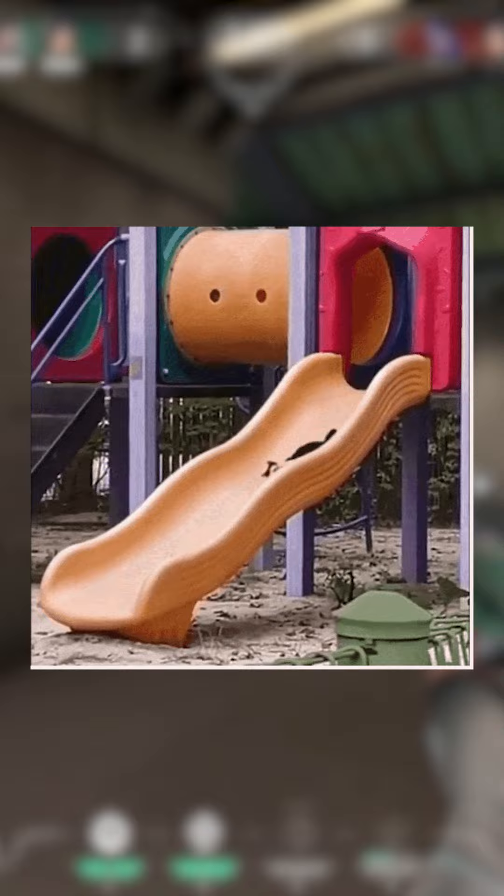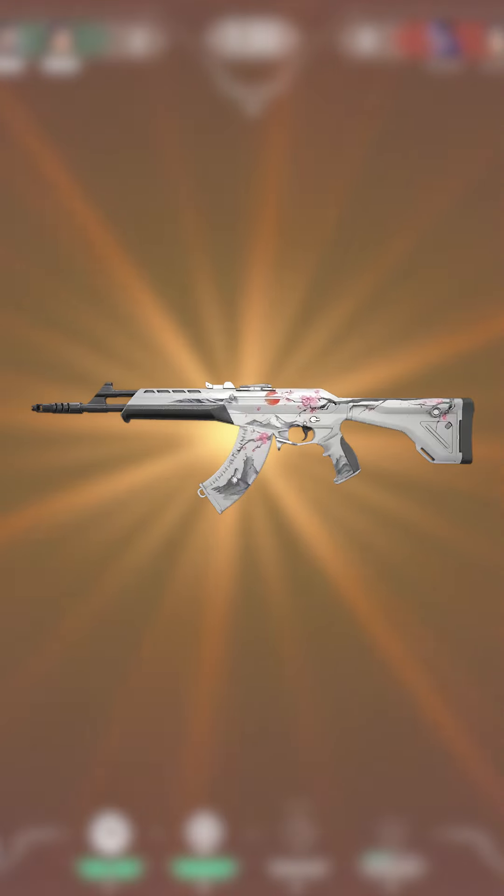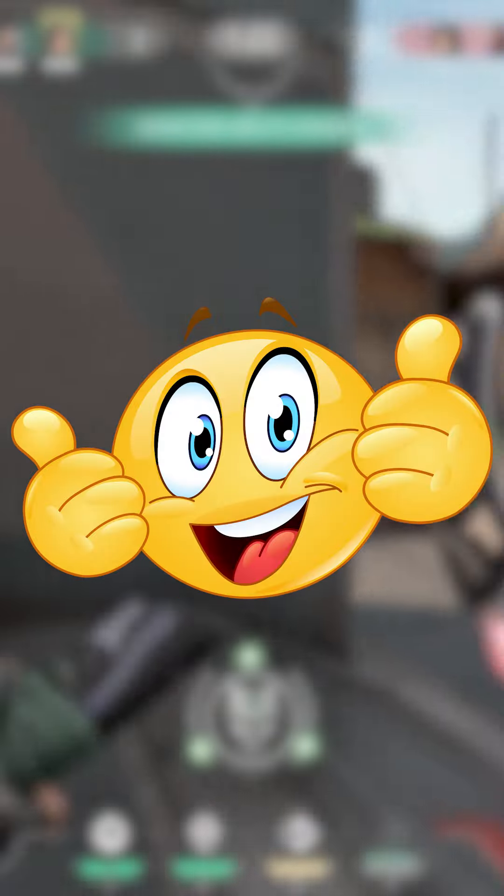Second of all, it's a good playground for gun buddies, since it's a mostly white skin and any gun buddy will work pretty well on it. And if you want an example, the lunar bunny, the salt shaker, the blush buddy, and any other recent VCT buddies will look just amazing on it.